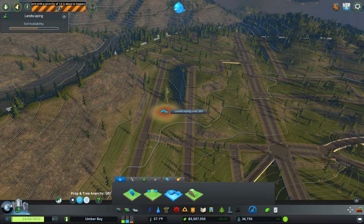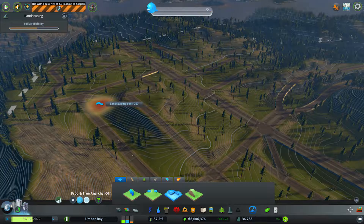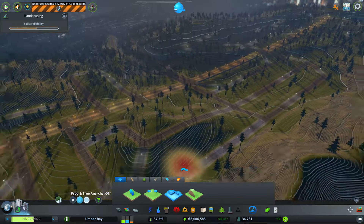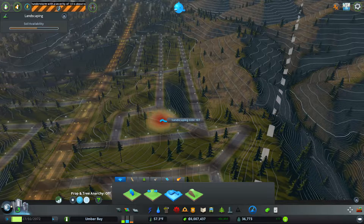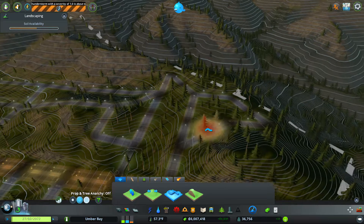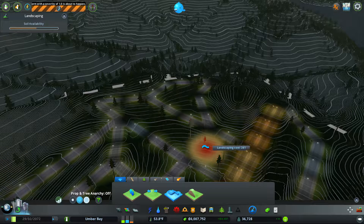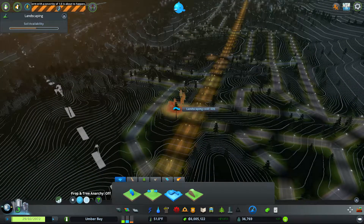This area got really messed up and I don't like smoothing it out like this, but we're going to do it anyway. That's part of the issue with Cities: Skylines too — if you do something you don't like, you can't undo it. I kind of want to undo that and delete this road just because it's not very effective for how this city area should be. Let's pull all that out.